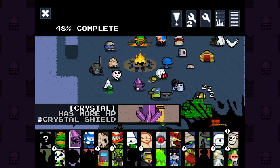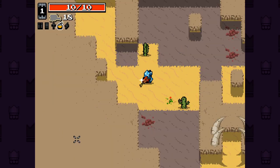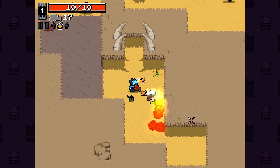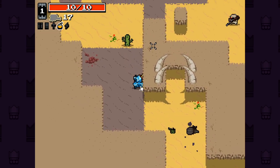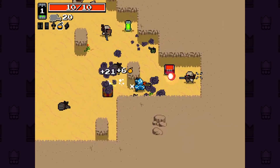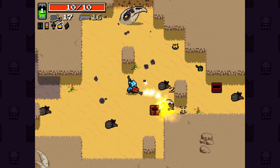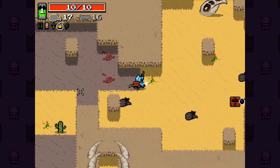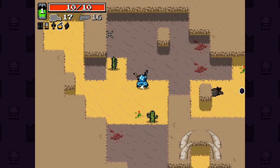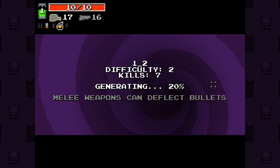Hello everybody and welcome back to Nuclear Throne Ultra Mod. We are jumping in again this time as Crystal with the Flamethrower, which is just a really fun weapon to start with — mainly because it's a weapon I rarely get to use since it's kind of middling tier, decent but not great. I've been told I need to find the fish skull and destroy it, which will give me an item in 1-1 or 1-2.